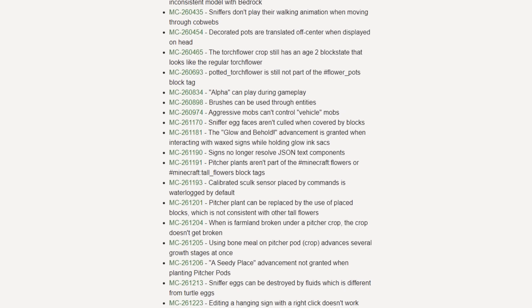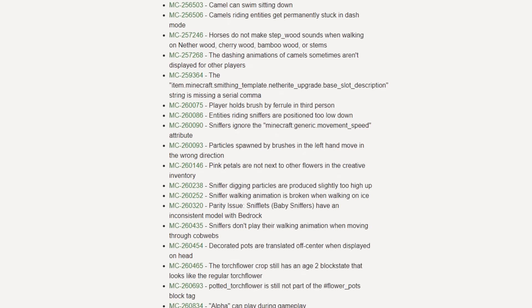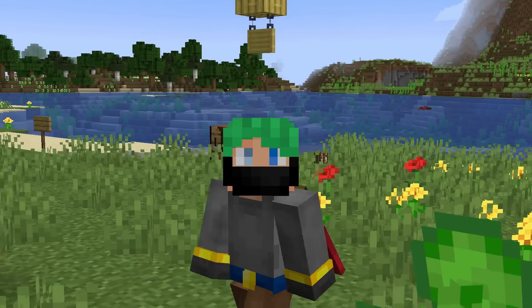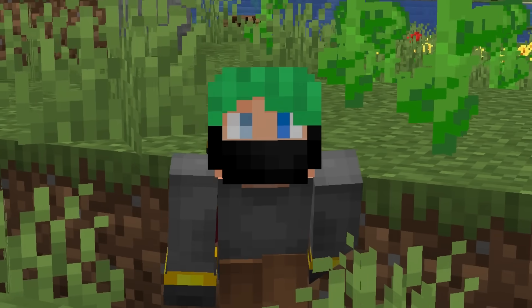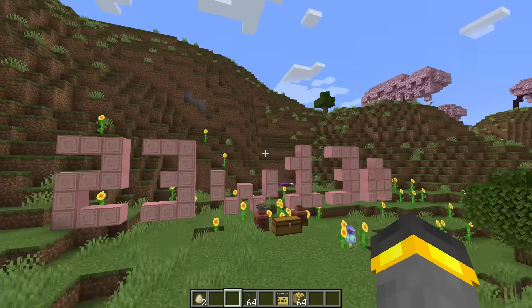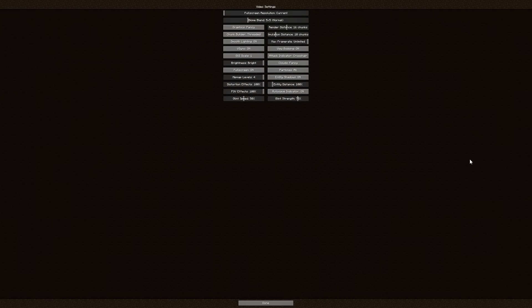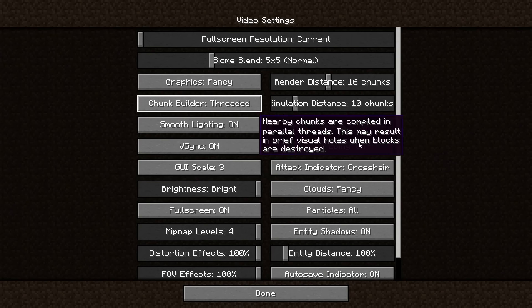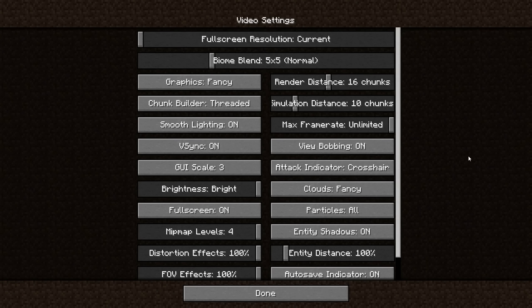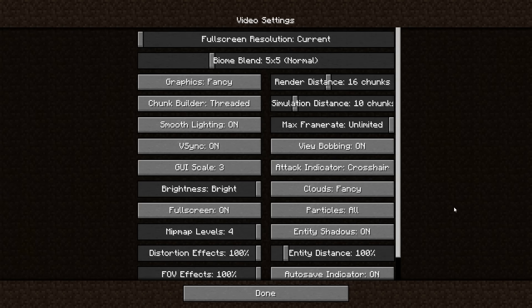So far into the snapshot video, you're probably thinking to yourself: what are you doing, talking about bug fix after bug fix? Well, you should care. This snapshot is literally almost entirely bug fixes, but I think I know exactly why and it's nothing to be concerned about. The only new thing inside of the snapshot is a nice quality of life change. Inside the settings, if we go to video settings and hold down control and scroll, we can actually adjust the GUI just like that - no more chasing the button around the screen.